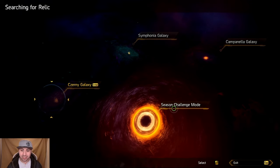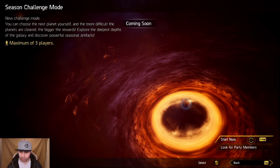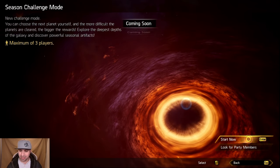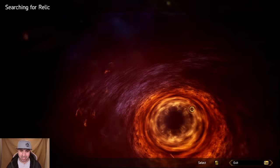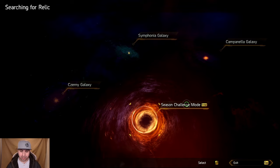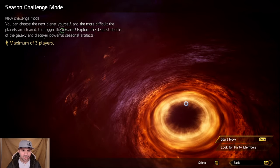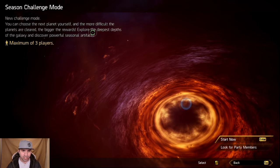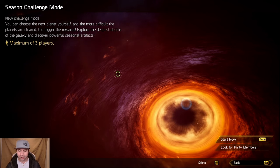On top of that, we have Season Challenge Mode, which is also new — though it's coming soon and not available yet. That is how it's going to look for the season, starting in March. You're able to click on this and inside the challenge mode you can choose the next planet for yourself. The more difficult the planets cleared, the bigger the rewards. Explore the deepest depths of the galaxy and discover powerful seasonal artifacts.